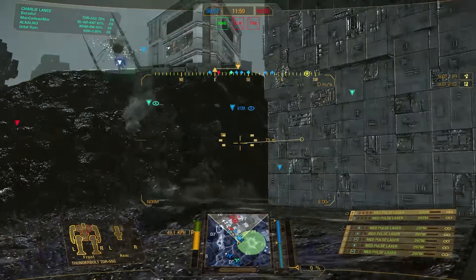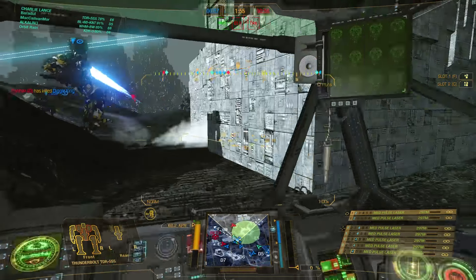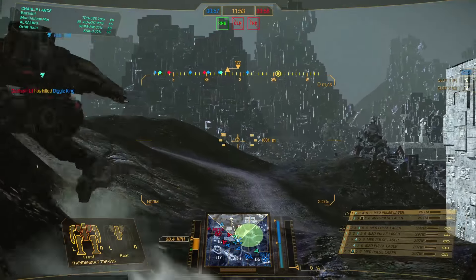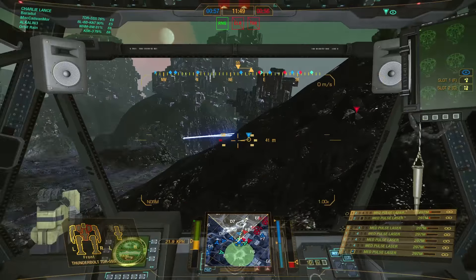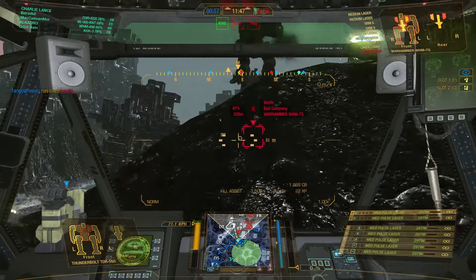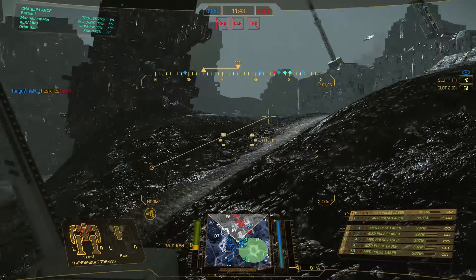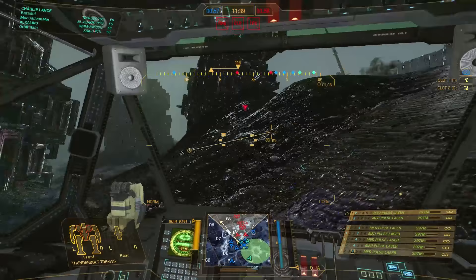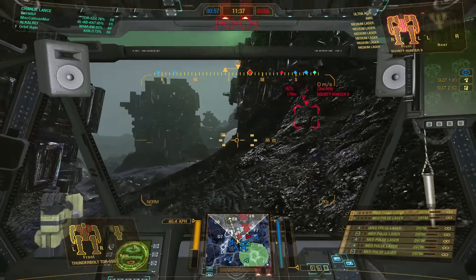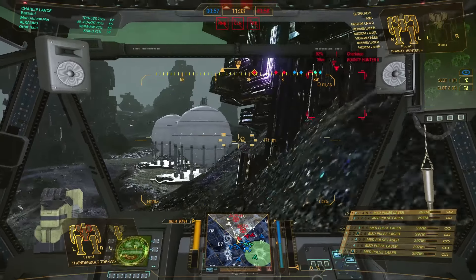That's important because this is a short range build, and once we are in the fight we struggle a bit to get out again. So we better kill our target or at least protect ourselves. First thing we try to do is find an enemy — it seems there is somebody behind that pillar over there, and my team is already shooting at them. We also have some buddies on the left doing a flank maneuver with me.